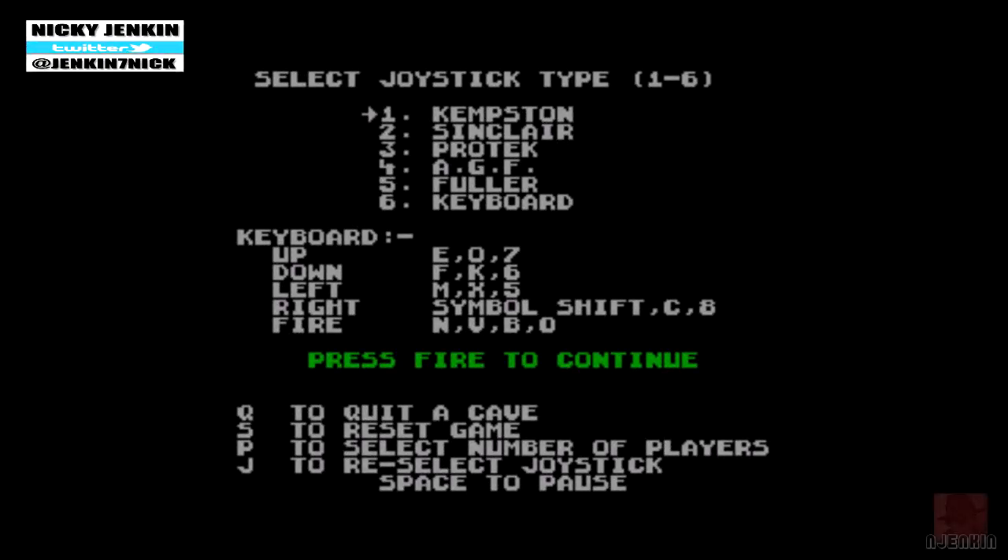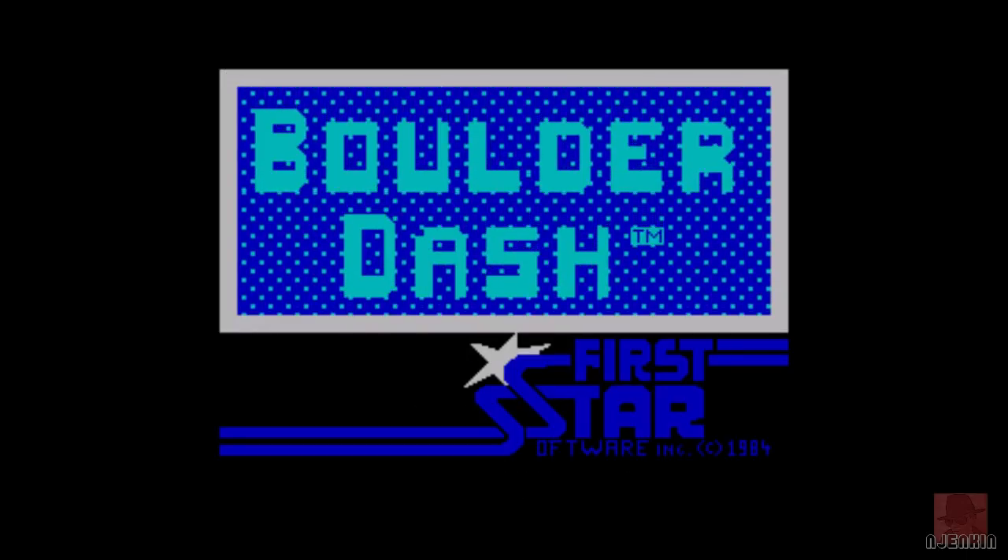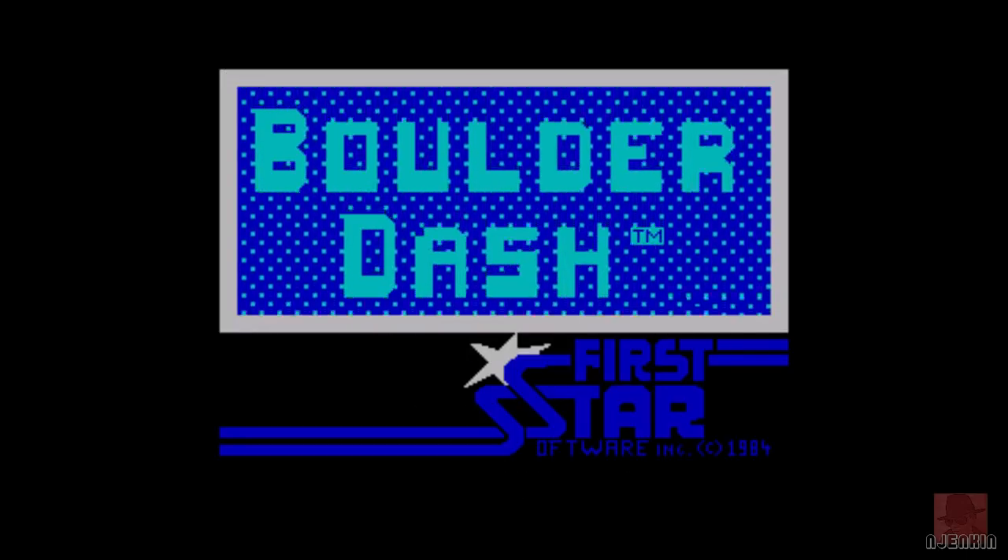Hello everyone, it's Nick here and we're on the ZX Spectrum looking at a game which wasn't an official release. It's Boulder Dash 4, written by Hill Connery and Ray Ferry in 1986, based around the original engine of Boulder Dash by Front Runner in 1984, which was based on the arcade cabinet by First Star Software.